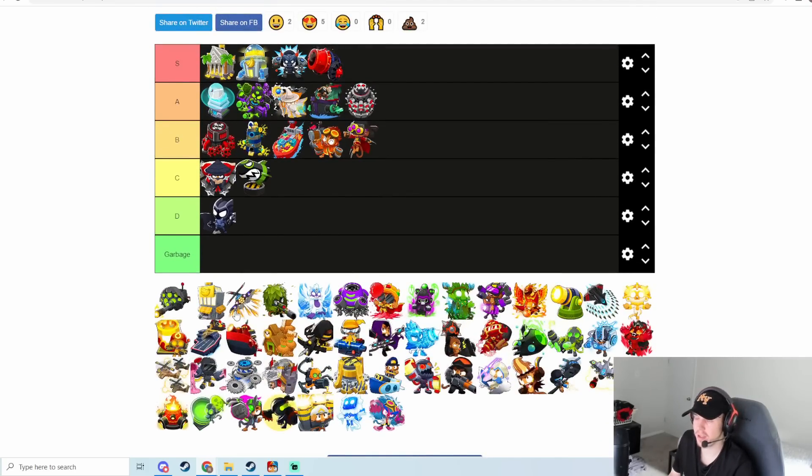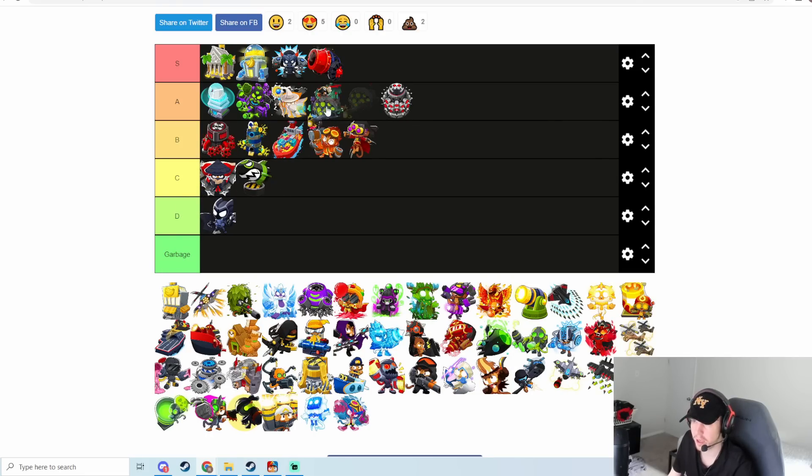Elite Sniper is really good for the Sniper — it does a lot of damage, cleans up a lot of balloons, and it's a pretty effective farm as well. Even though Sniper is not a very good tower overall, I think Elite Sniper is one of the better fifth tiers. I'm putting it in A tier. Sniper and Dart Monkey are kind of best friends, so they like to be paired up a lot together because they have some pretty good synergy.